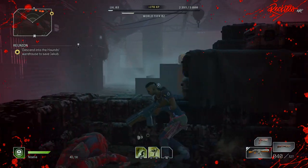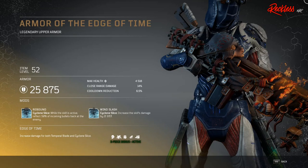Next set is for the Trickster, called the Edge of Time. The three-piece armor bonus increases damage for both Temporal Blade and Cyclone Slice. First piece of armor is called Armor of the Edge of Time — legendary upper armor. The Tier 3 mod is called Rebound, which affects your Cyclone Slice: while this skill is active, reflect 50% of incoming bullets back to the enemy.